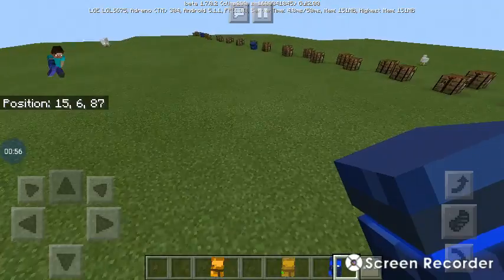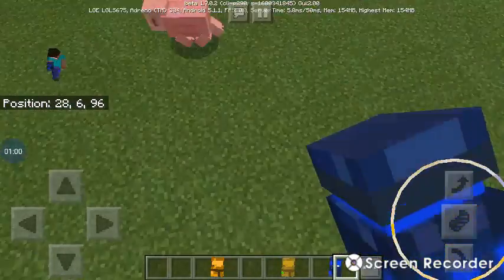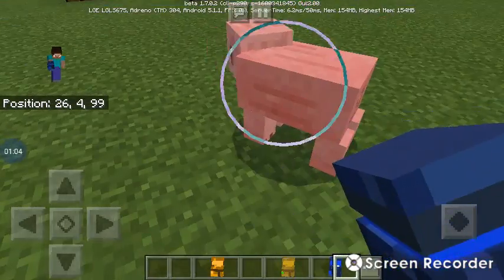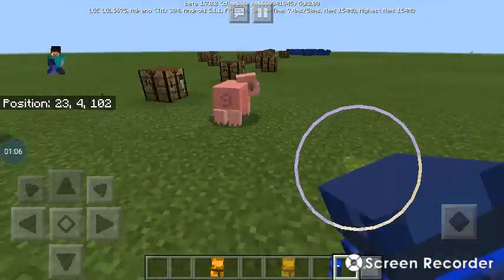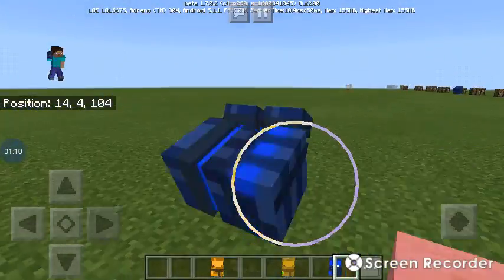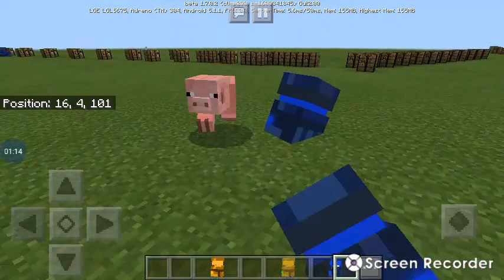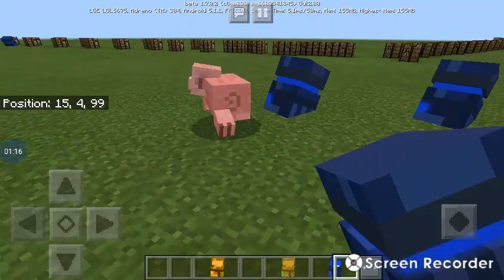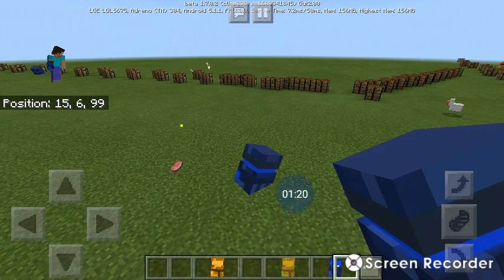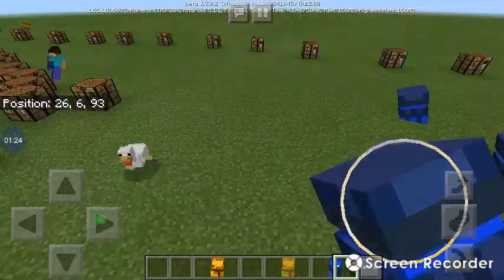I'm just gonna test it out on a few mobs. This one deals five damage, so that would be like two shots and they're dead. Watch, let me show you. You can place the gauntlet actually as well. What happened — how many hearts do pigs have? It looks like that one was four or five shots. That was strange. Usually it just takes one shot and they're dead.